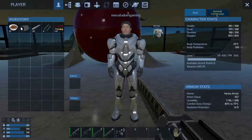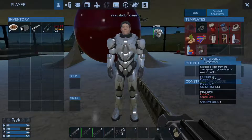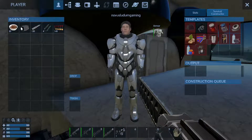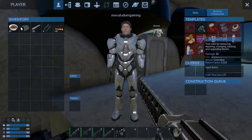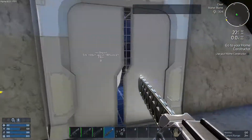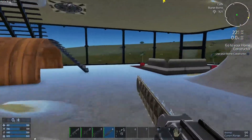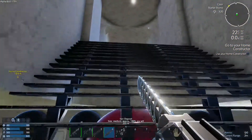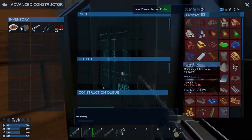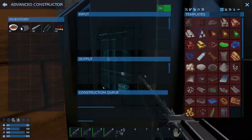Biofuel - I think it has to be made in the actual constructor. I can't build one of those so yes, I need to build one. There was a constructor upstairs. Biofuel - yes, I do need the plant fibers. Plant fibers - I need the wood logs, and for the wood logs I need to chop down trees.